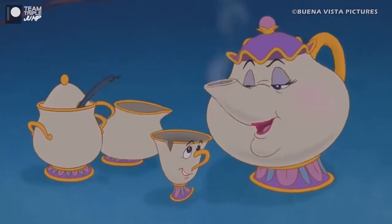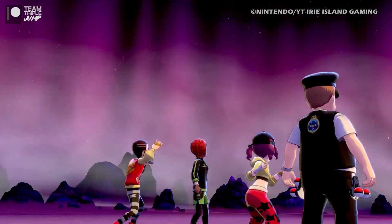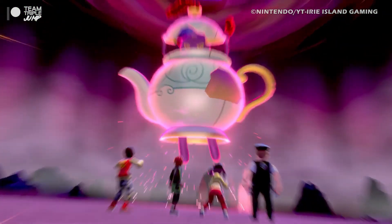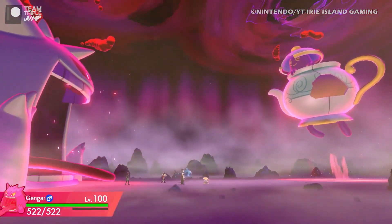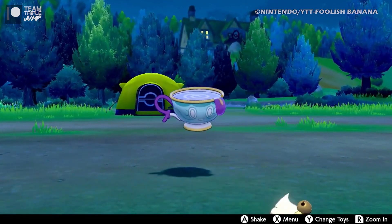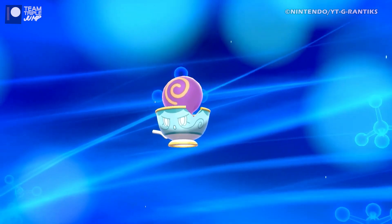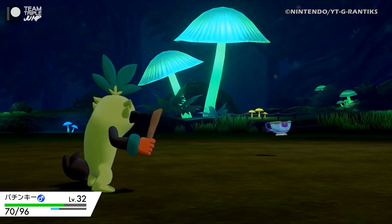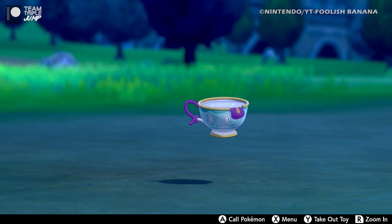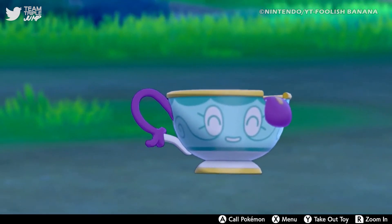Think Mrs. Potts and Chip from Beauty and the Beast, but with less singing and more shadow-balling. The reason Polteageist isn't on this list, despite its horrendous pun name, is because it's clearly a purple spirit living inside of an old teapot, whilst the teacup is actually part of Sinistea's body. How the game expects us to believe that a perfect replica of a teacup can exist naturally is beyond me, and the fact that it was all done for a silly joke about the English makes this entry even less tolerable.